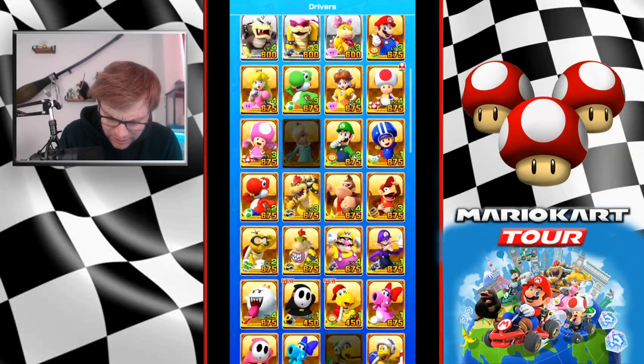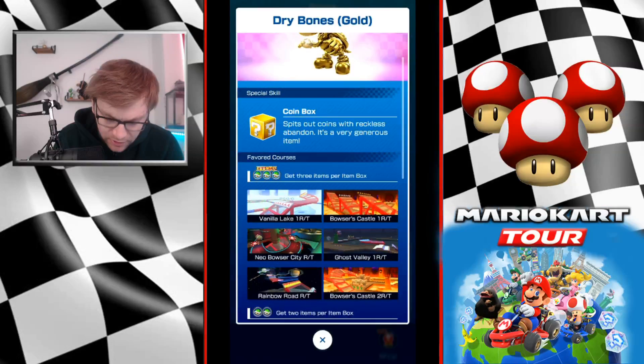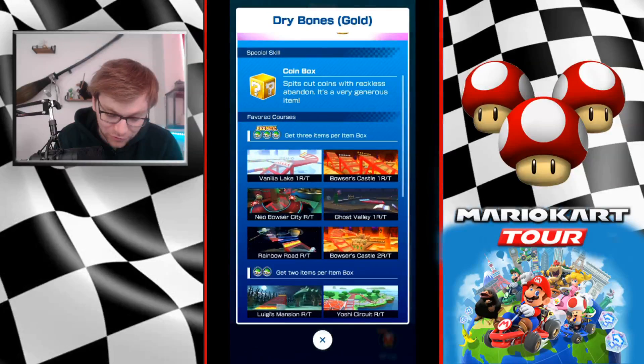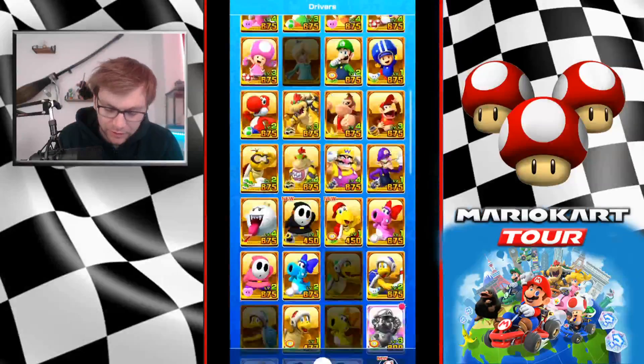I saw somebody show a picture of a hidden character: Dry Bones Gold is here as well. As to how we're going to get that, I'm not sure. Next Spotlight will be Toad, so it's probably going to be one you have to purchase — like that new car you have to pay 40 quid for. It covers six levels, all trick levels and has a good special skill. But we're not going to pay 40 quid for a character.